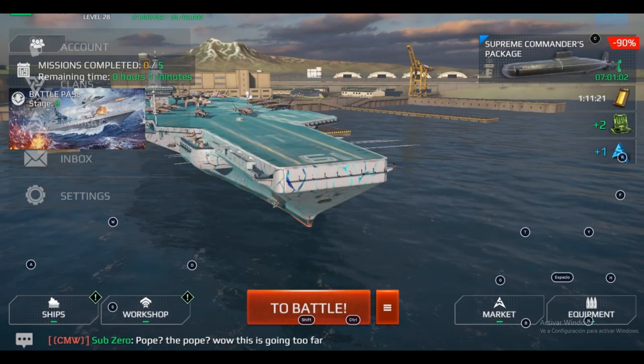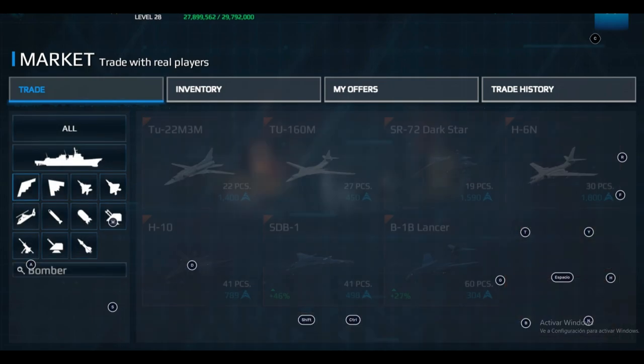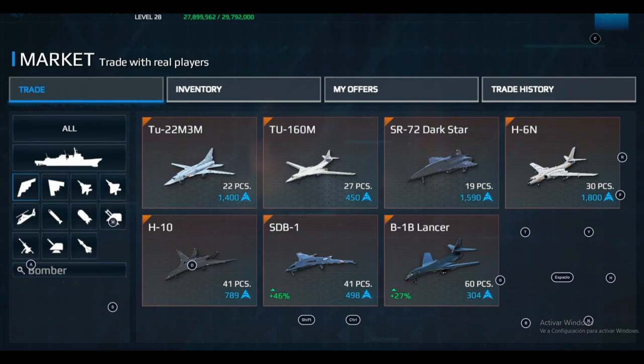You can find all bombers on the Market. If you're looking for something cheap that doesn't cost too much, your best options are the V-1 Lancer or the Tu-160 bomber. Remember that V-1 Lancer has a lot of bombs but no nuclear bombs — that's probably why it's the cheapest bomber on the market. If you're searching for the best bomber, the H-6 is the top pick, and that's why it is the most expensive bomber in the game right now.